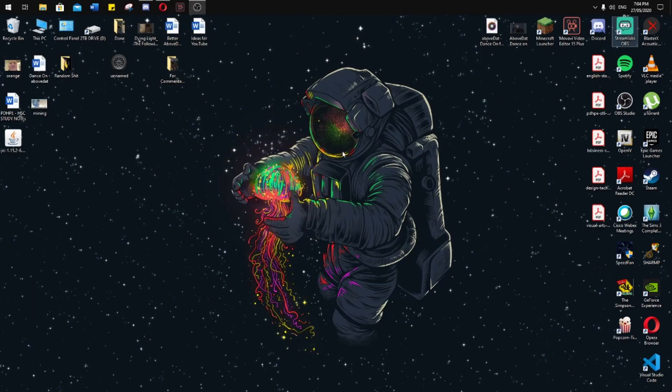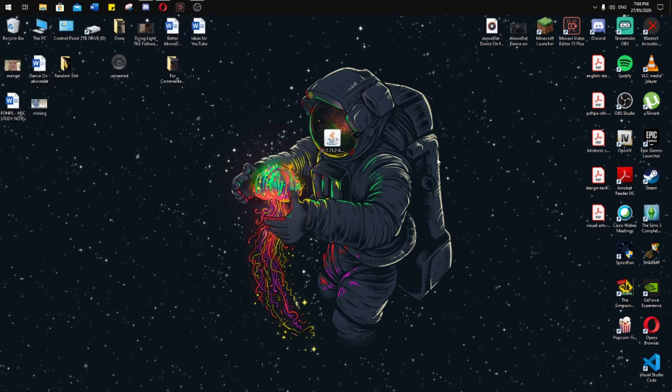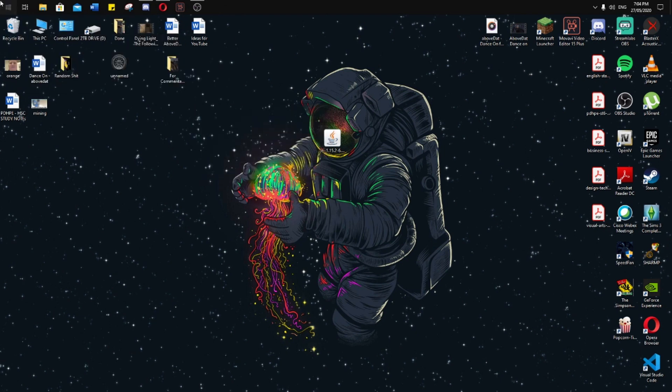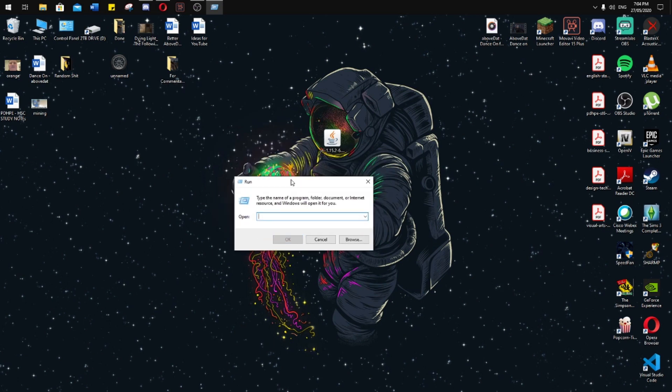Once it's saved on your desktop, you want to minimize or get out of your Chrome or Opera or whatever. Now, how do you install this mod? What you want to do is press the Start button and R and it should come up with Run. Or if you can't do that, just search up Run. Then type in percent appdata percent and press OK.